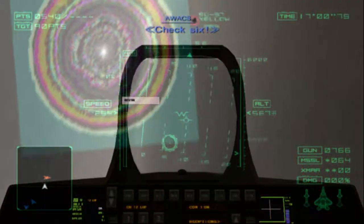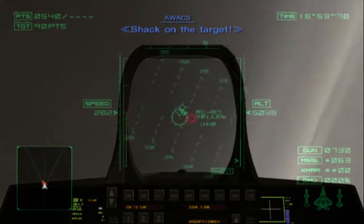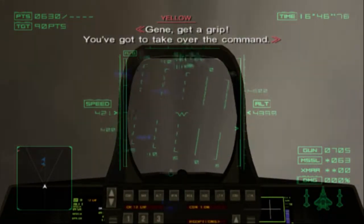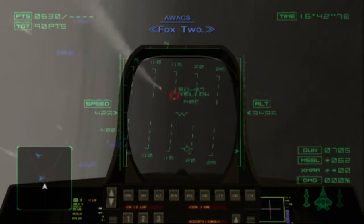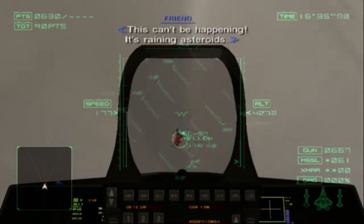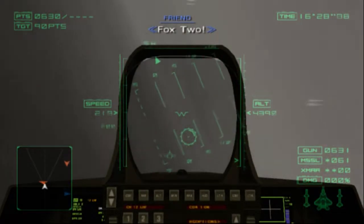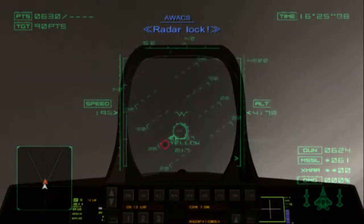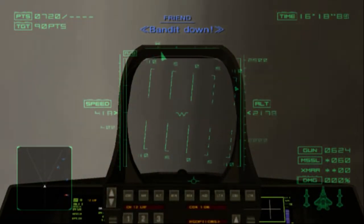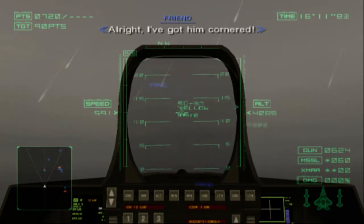This can't be happening. It's raining asteroids. Radar lock. Bandit down. Bandit secured. Bandit at 12 o'clock. Hostiles confirmed. That's right, I've got him cornered. Watch out. Boom's eye on that flanker. This entire thing is Megalith? Radar lock. Fox 2. Fox 2. You're in gun range. Got one. Bandit at 12 o'clock. Locked on, Fox 2. Missed. Bandits in gun range.